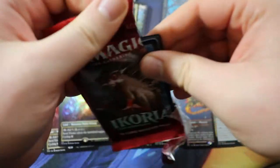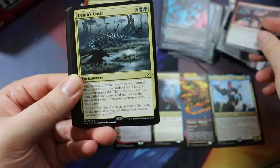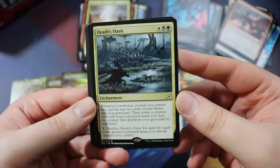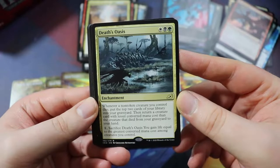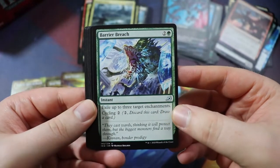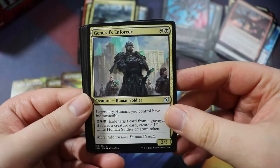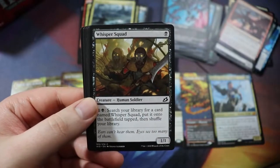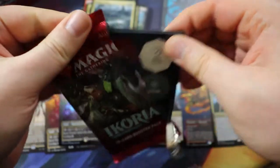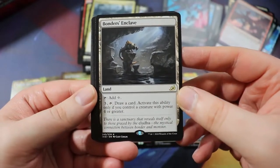Still heavily leaning towards Abzan. Death's Oasis — enchantment for white-black-green. Whenever a non-token creature you control dies, put the top two cards of your library into your graveyard, then return a creature card with lesser converted mana cost than the creature that died from your graveyard to your hand. Sacrifice it — you gain life equal to the greatest converted mana cost among creatures you control. That card's sweet, we're putting it in the deck. Barrier Breach — sideboard card. Bastion of Remembrance — sweet card, might make the deck. General's Enforcer — human tribal card, we don't really have human synergy.